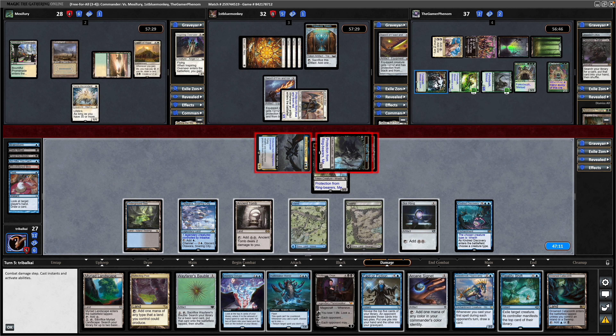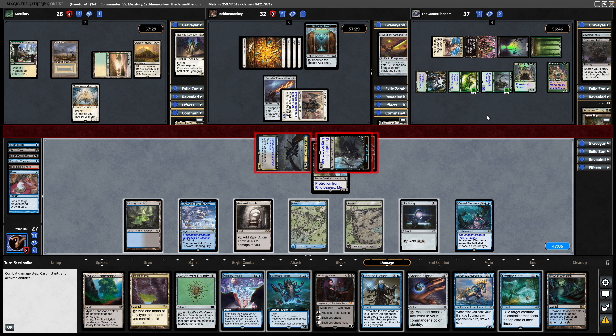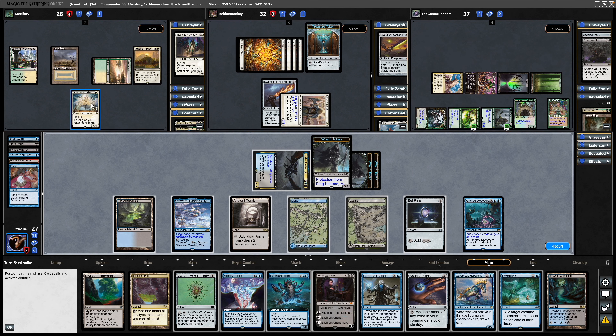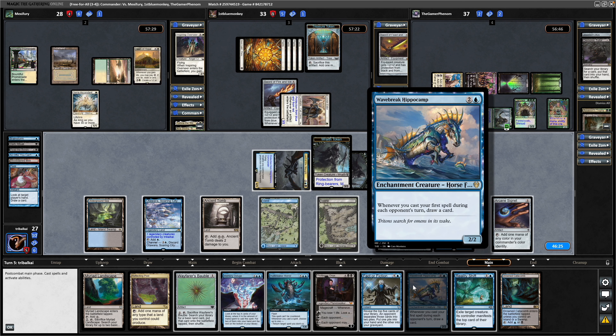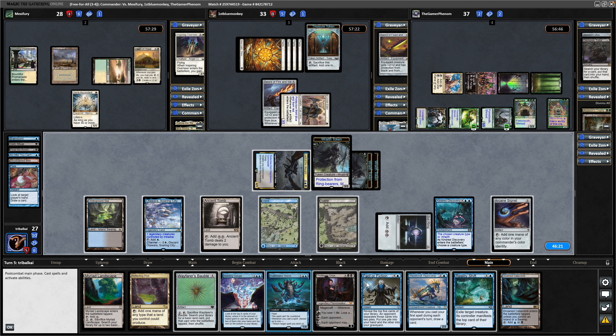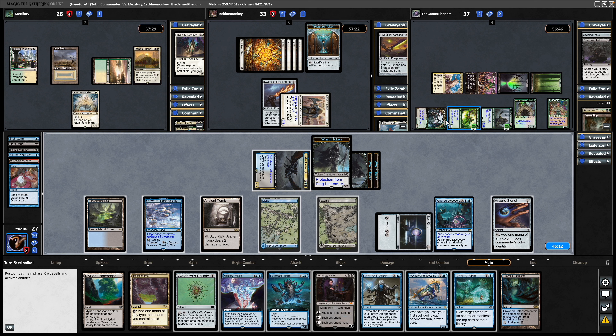Although we know what they have in hand, so are we really bothered about that? We get them down to 28. So Serra Ascendant is now back down to a 1-1. I think we definitely want down the Arcane Signet. Then we can go for the Wave Break Hippocamp and hold up Reality Shift, Memory Deluge, and Fact or Fiction. If we Reality Shift onto this it will open up the Hullbreaker Horror for us to start bouncing stuff.